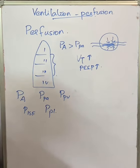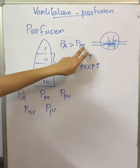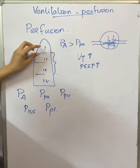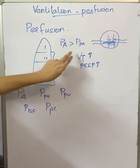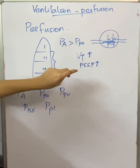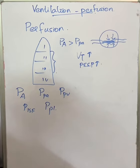Even in normal individuals, zone 1 does not exist because PPA is always higher than PA under normal conditions. If we deliver a large tidal volume or increase PEEP excessively, alveolar pressure rises above pulmonary artery pressure — or if oligemic shock causes PPA to fall — zone 1 appears.